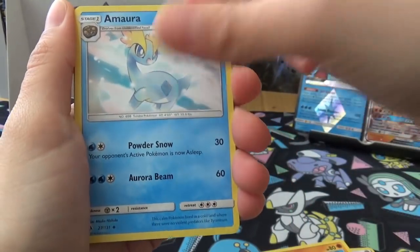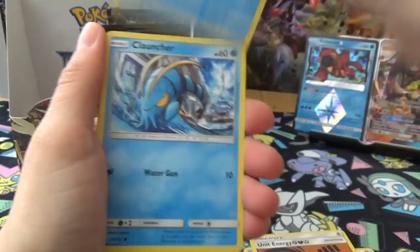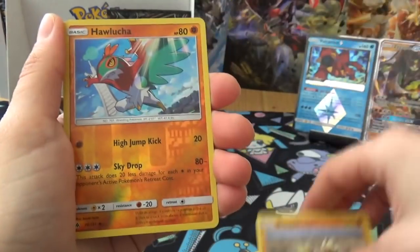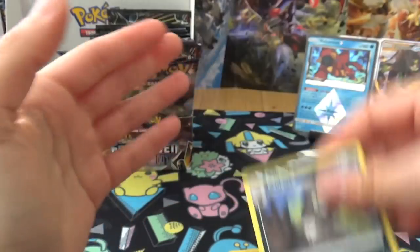Next pack: Energy, Hawlucha, Noivern, Unit Energy, Froakie, Clauncher, Croagunk, Flabébé, Sliggoo, Reverse Hawlucha, and Pangoro.